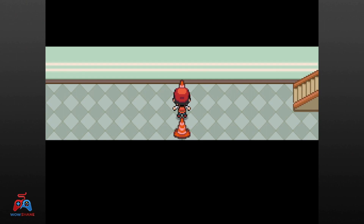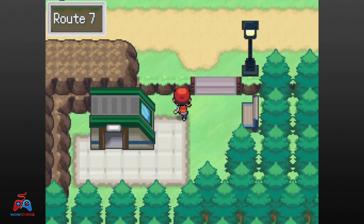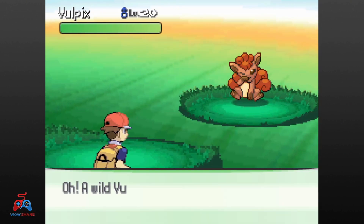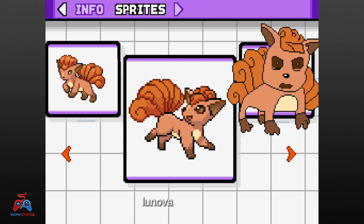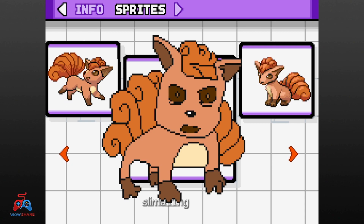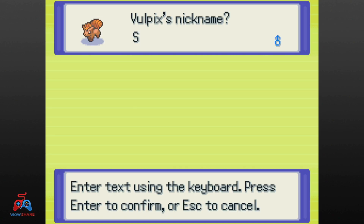I go through another part of the Kanto Underground and end up in Route 7 for another encounter — it's a Vulpix. By this point I've caught so many things in this recording, I was tired of nicknaming things, so I asked my wife for a nickname, and she names Vulpix Skrat, after the squirrel from Ice Age.